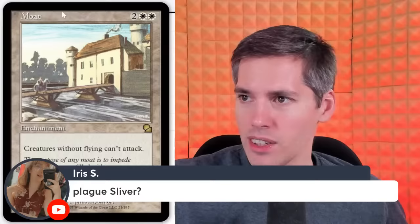Iris with Plague Sliver — black, black, 2-generic. All slivers have 'at the beginning of your upkeep, this creature deals 1 damage to you.' How does this affect your opponents? This only affects you. It doesn't prevent you from playing the game — this sort of sucks for the actual player playing the game.